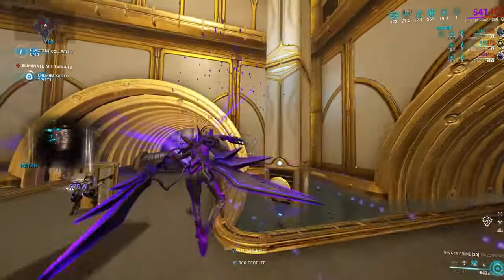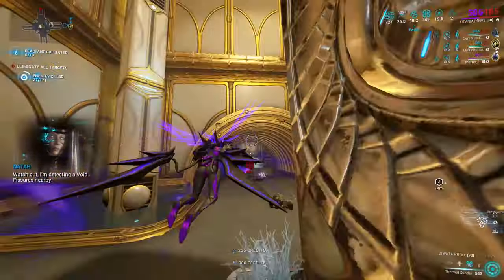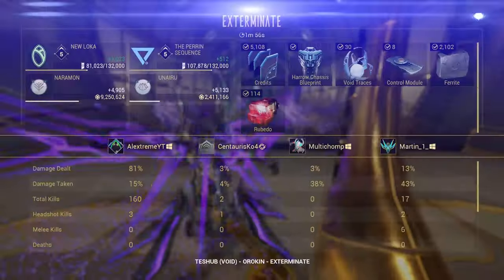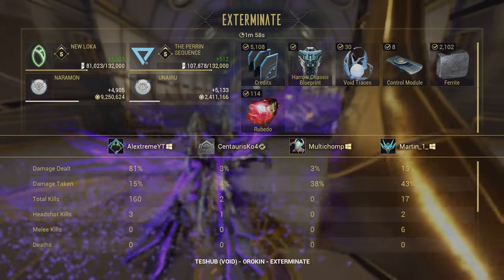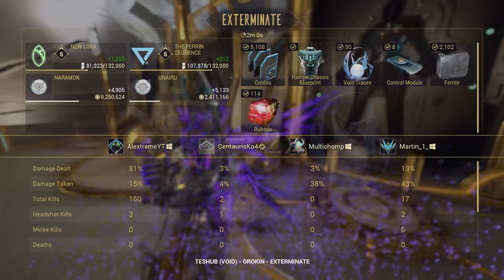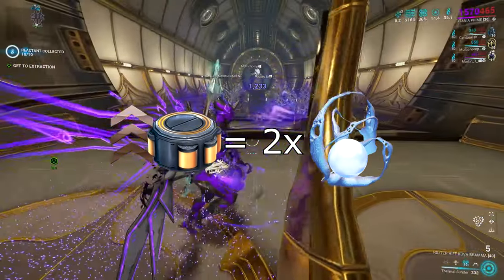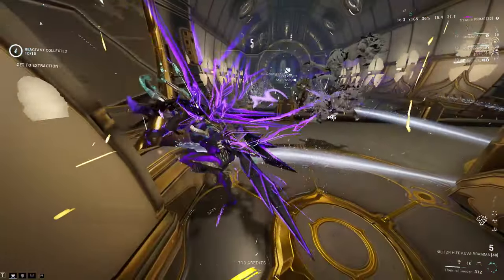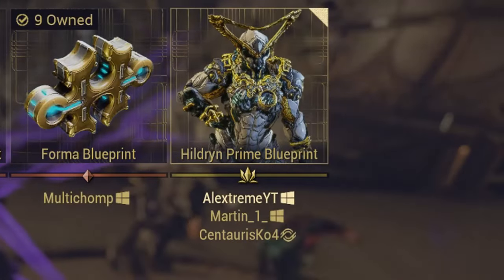Literally just fly around and spam 3 as much as your energy allows you to. You will most of the time just be chilling at extraction, waiting for your teammates to make an appearance. It's also worth mentioning that you double the Void Traces gained with a resource booster — but I assume everyone already plays with a resource booster active. Like, how could you not?